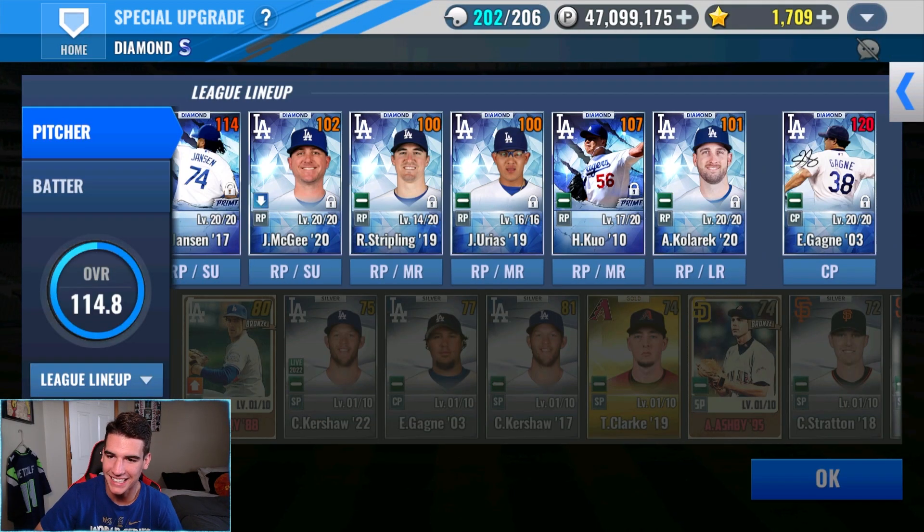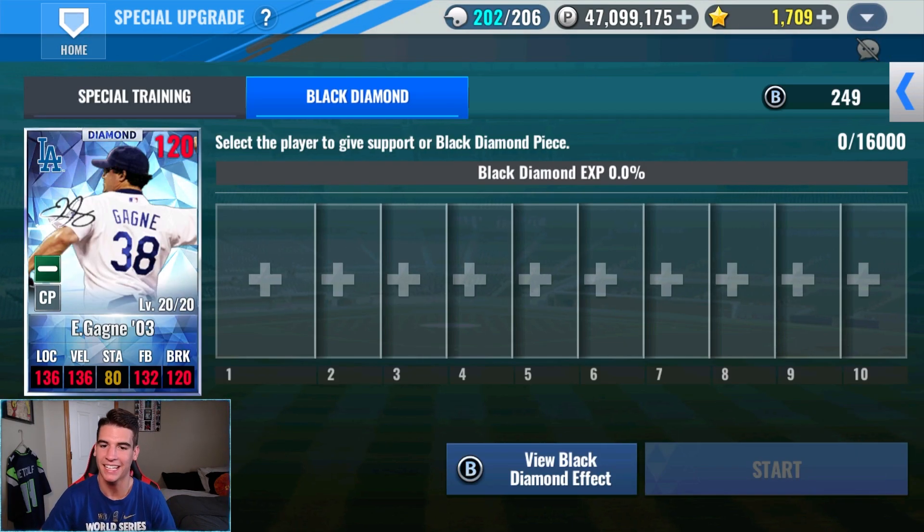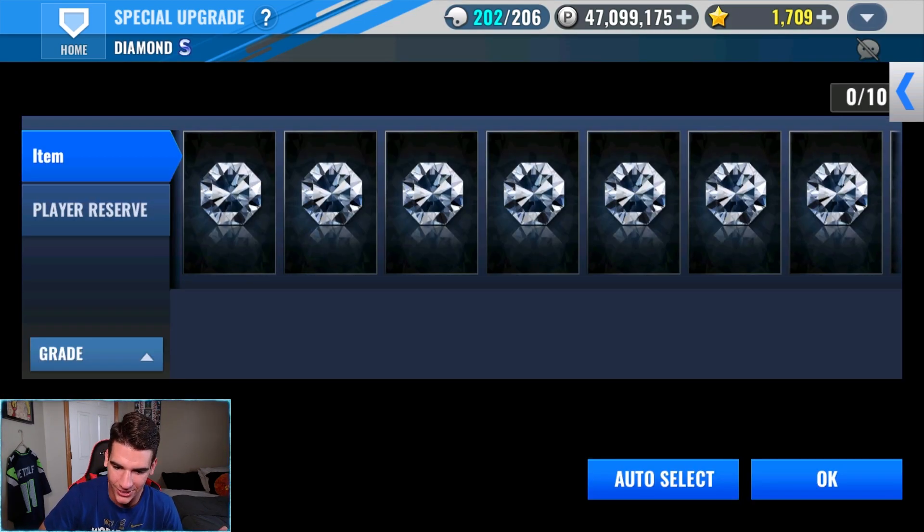Let's make our Sig Gagne a Black Diamond — my favorite animation. I'm still advocating for an update where we can do all 160 pieces at once and not have to do 10, 10, 10, 10 all the way through. It takes forever, but let's go ahead and get this thing started.